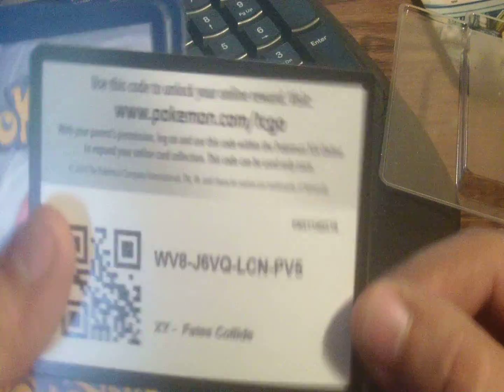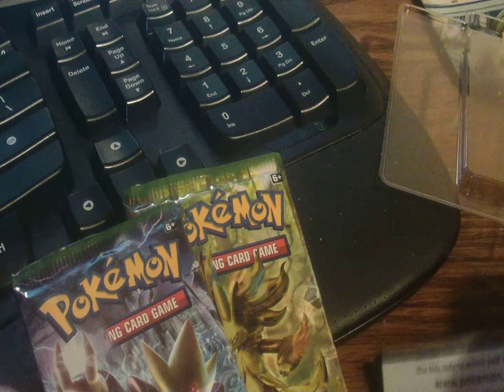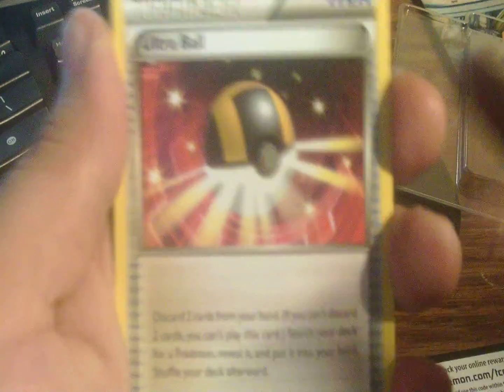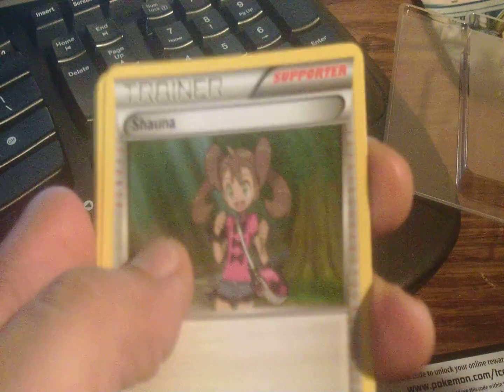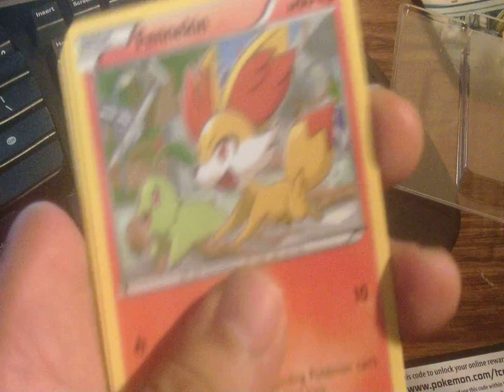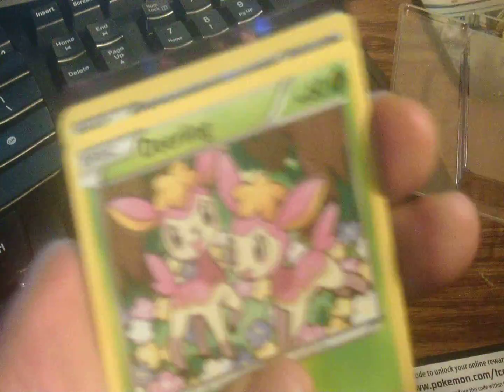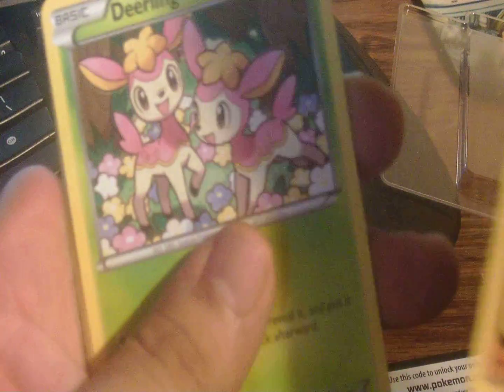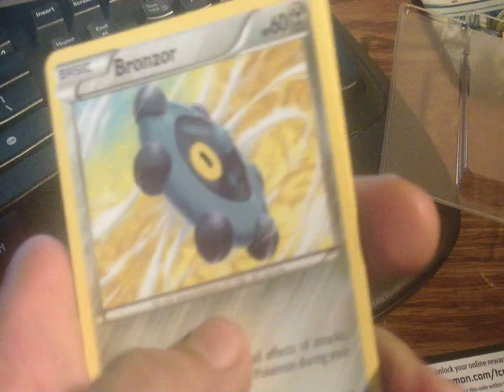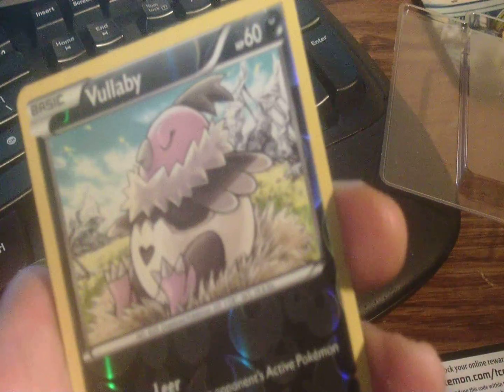So first off, here's the code card — let me know what you get. We got an Ultra Ball, a Shauna, a Servine, a Fennekin, a Carbink, a Deerling, a Bronzor, and a Riolu.